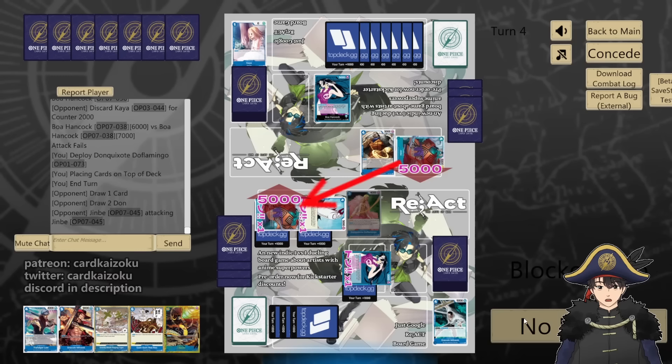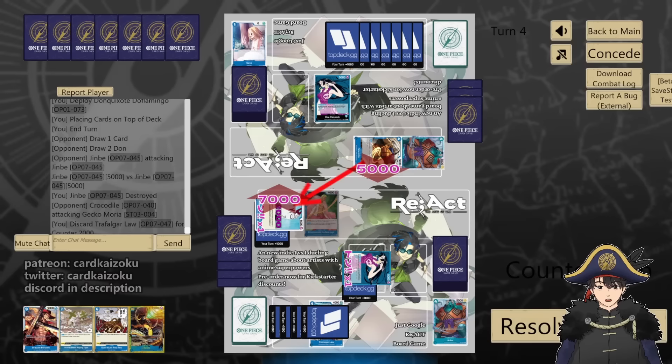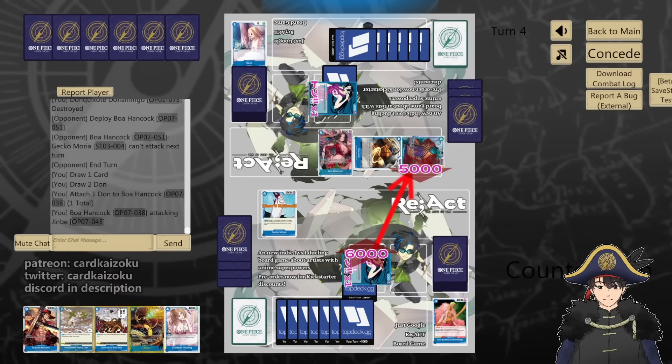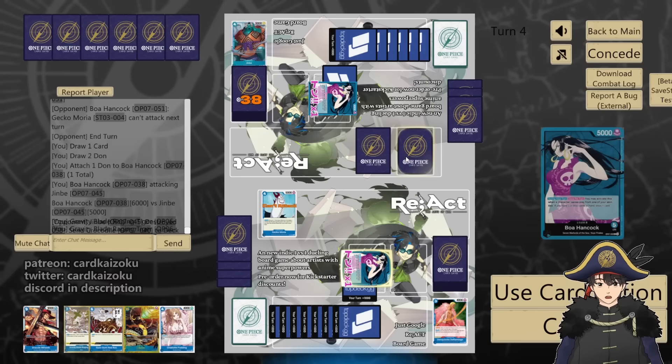5 at Jinbei — let him die. 5 at Gekko, counter 2. 6 at Gekko, we'll block. Then Boa. 5 at Gekko. 6 at Jinbei. We'll Gravity Blade — you two, bottom deck. We'll draw. Pass. We can Kaido — they're at 3 life. This is exactly like the last game but mirrored — I even Gravity Bladed the turn before.